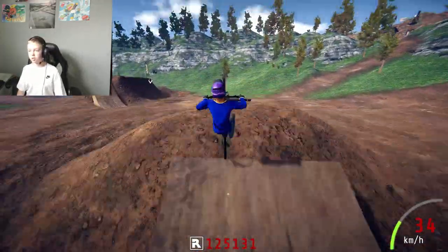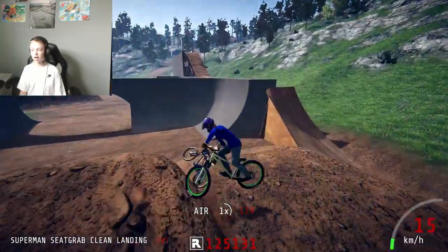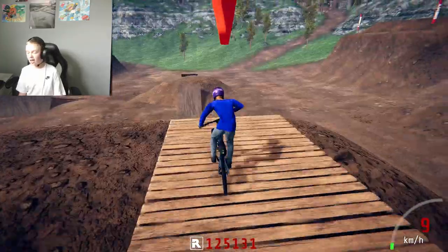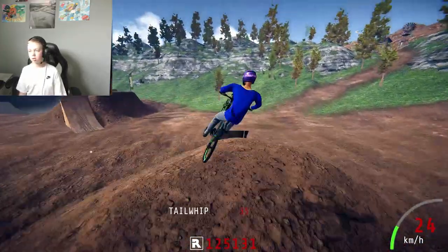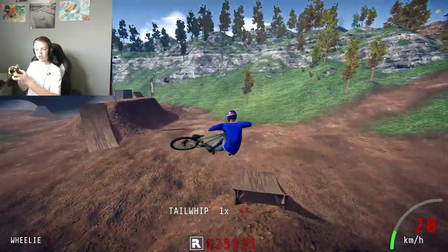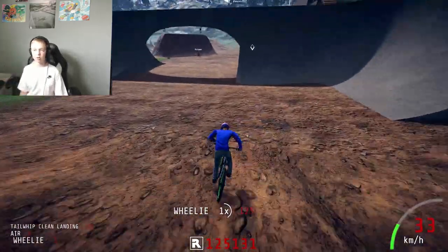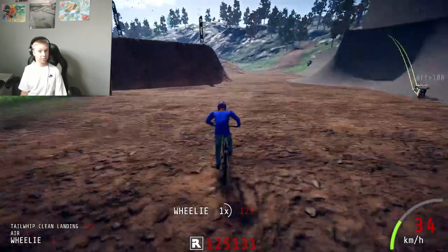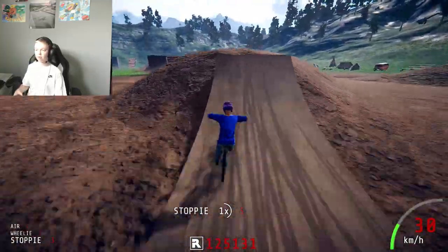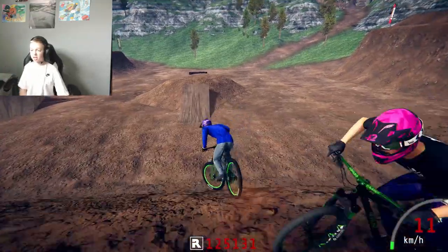For a Superman seat grab, that's just like doing a Superman — just bring the toggle down. And for the cool tail whip, all you have to do is bring it diagonally down to the side. Not top-right diagonally — bottom-right diagonally, or bottom-left, however you like it. So it's going to look like that and you bring it down there. That's literally it, guys.